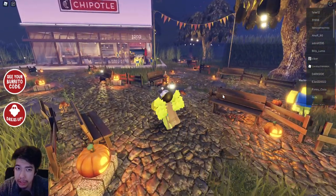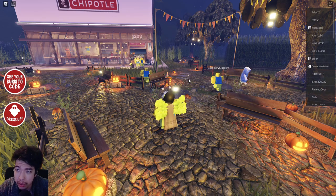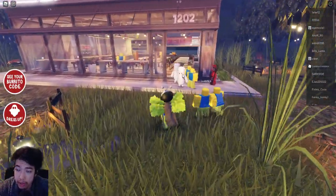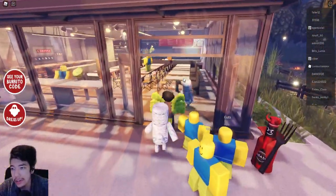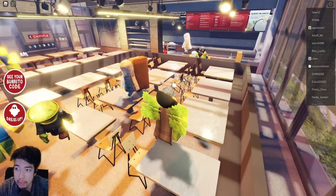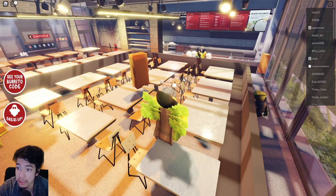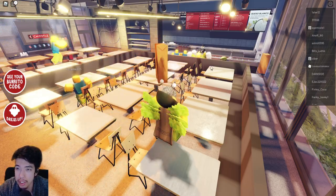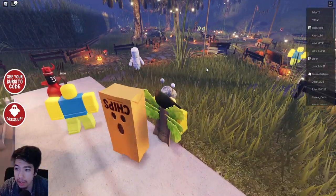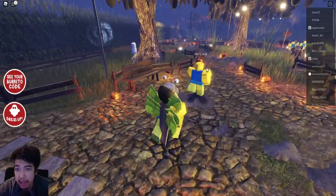If you want a free burrito, you have to be in the United States or Canada and be one of the first 30,000 people to head to the in-game restaurant, talk to the cashier, and they'll give you a unique code. You can only get one code. The reset time is 6:30 PM Eastern, or 3:30 PM Pacific, and if you already have a code, you won't earn points from a second one.